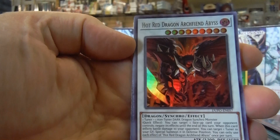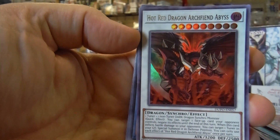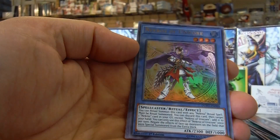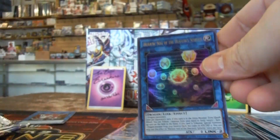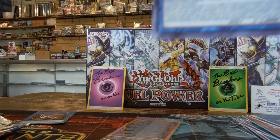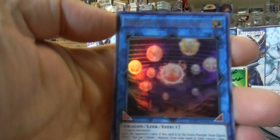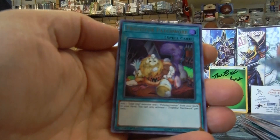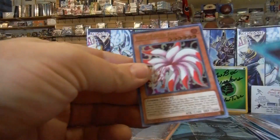Second copy of Hot Red Dragon Archfiend Abyss — this card is very great for meta players right now, specifically Dragon players. I think you run it in Blue Eyes, Guard Dragons, and Red Eyes decks. Necros of Unicorn. Erratic Dragon Link Monster — I think that card's going to be good for Dragon decks in general. Second Fleur de Lis Patchwork. Nine Tail of Fox.